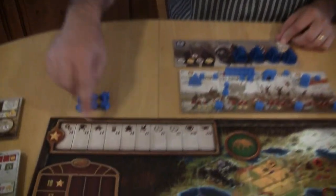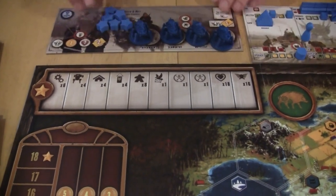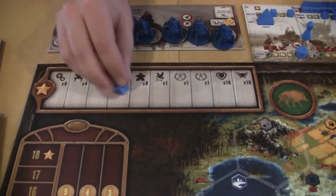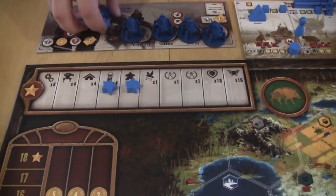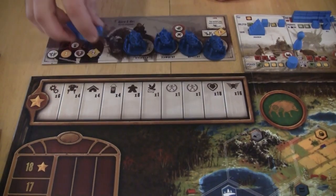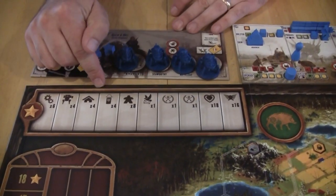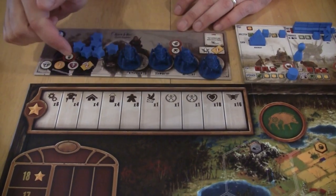You probably ask: what's the whole objective? The objective is to get the most coins, and you can do that in a number of ways. First is achievements — everybody has six stars they begin the game with, and as they accomplish achievements they place a star out there. Once someone has placed all six stars, the game ends and you total up points. I'll go through each achievement because there are elements about each that I really like.